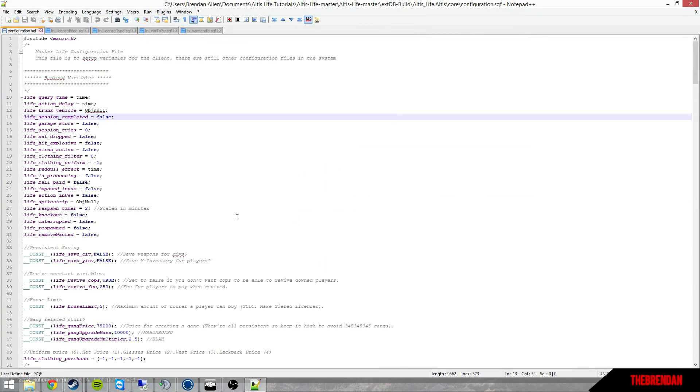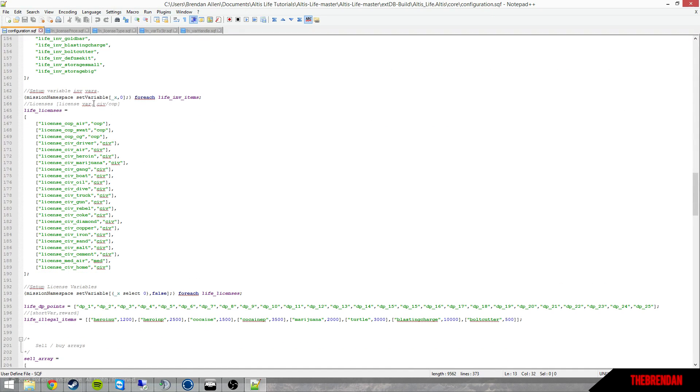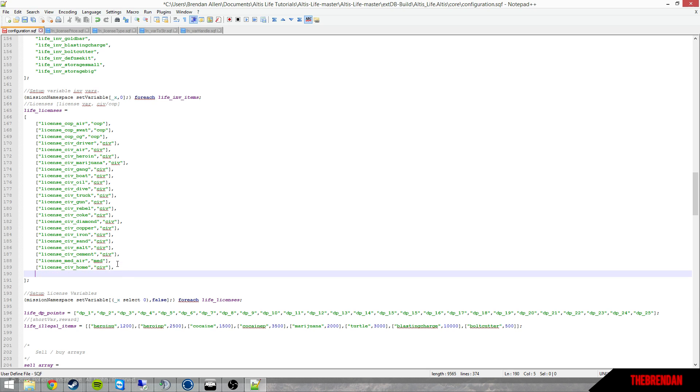Once you have all those files open, it is quite simple to add your own license. Scroll down in configuration.sqf to approximately line 165 where it says life_licenses — note it may not be on that exact line. When you want to add a new license, you have to add a comma. Commas are very important because if you miss one the whole file won't work, and hence the server won't work entirely.